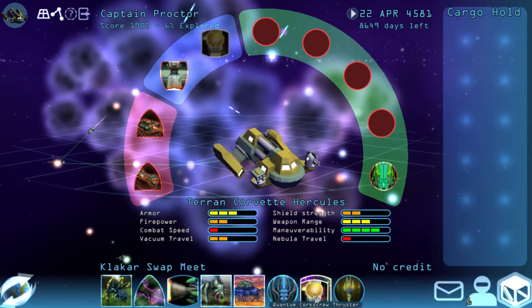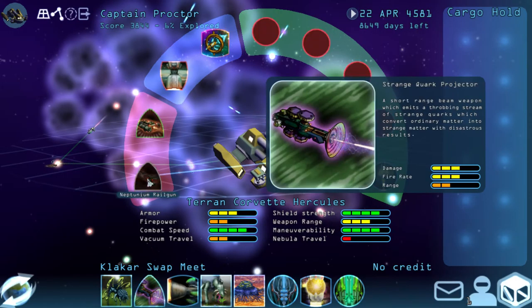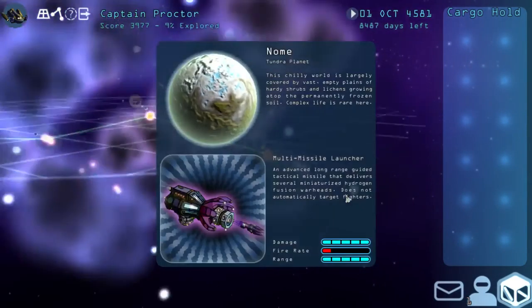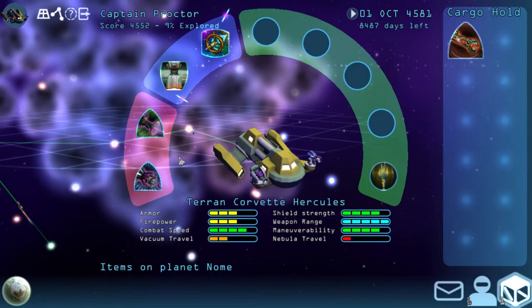One of the best things about swapping — I can just take this, do that, do that. Not bad. The multi-missile launcher — another one of the best weapons. It's that and the particle vortex cannon — the two you really want to get. That just made life a whole lot easier for us.